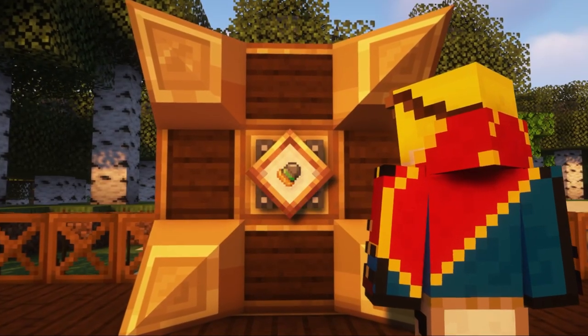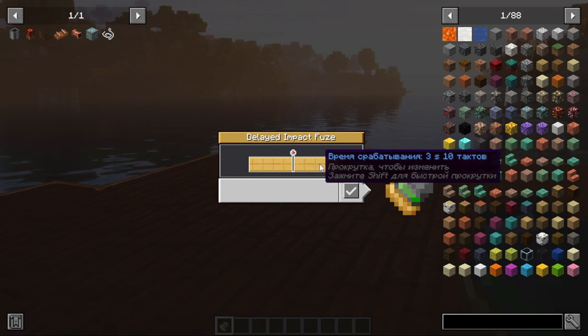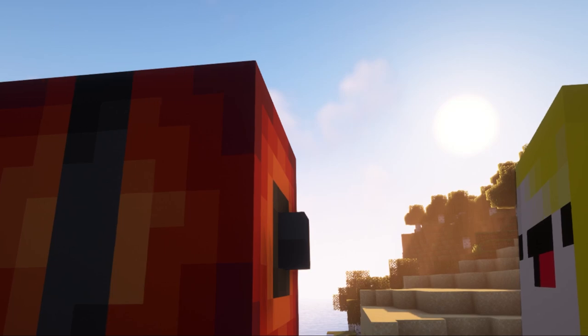Also in this mod, a new type of fuse has appeared — a delayed action fuse. Take it in your hand, right-click and adjust the delay with the scroll wheel, then install it on an explosively suitable projectile, load the gun and shoot.